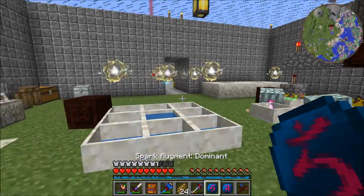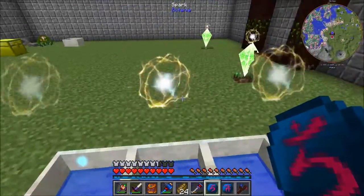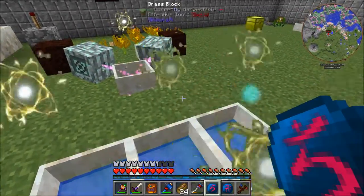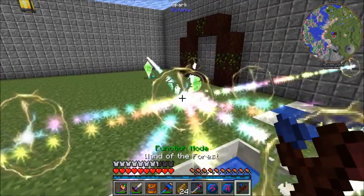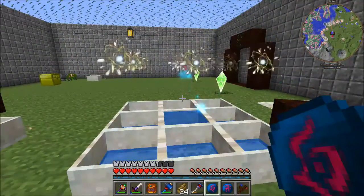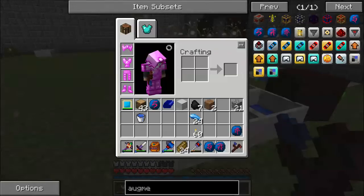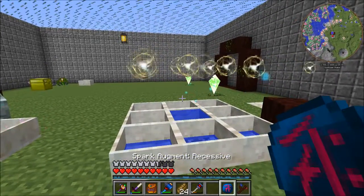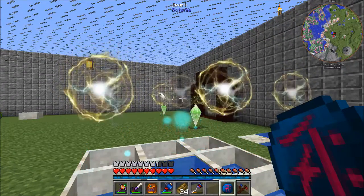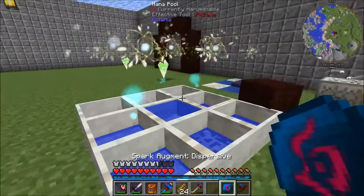The dominant spark makes it so that the mana pool, or what it's on top of, will forcefully drain mana from all of the sparks it's linked to. So if I put it in the middle, you can see that all the mana is getting drained to this pool — now it's full. Recessive is quite the opposite: it will give its mana to every nearby pool. That's why I have it here, so this one can send all of its mana to my buffer.